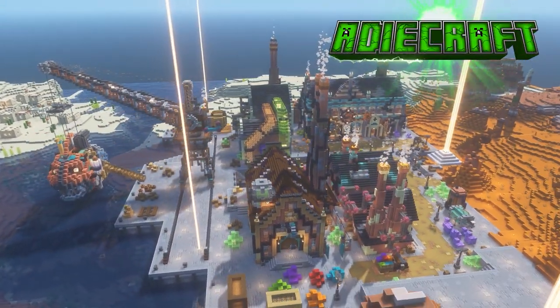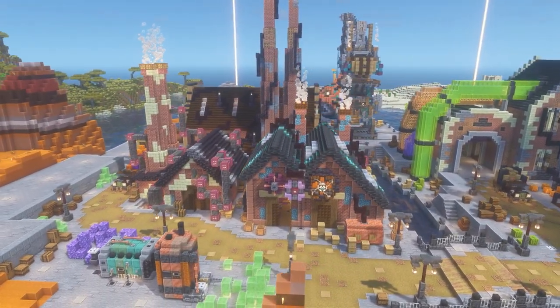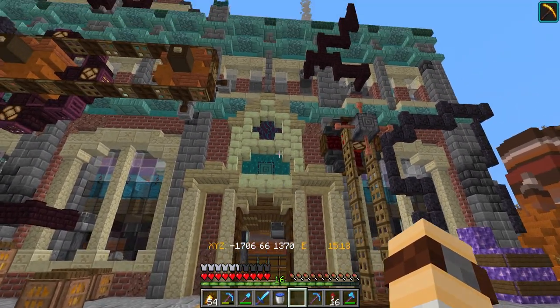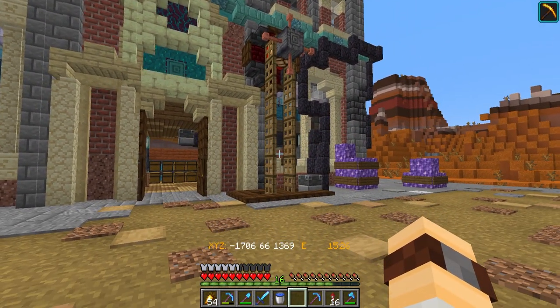Hello there and welcome back to ADCraft. Today we're going to be expanding on our fantastic steampunk town with a bridge over the canal to a new area. But first, because mainly I'm a crazy person, I'm in front of a massive warehouse that goes over three stories that we built last episode.